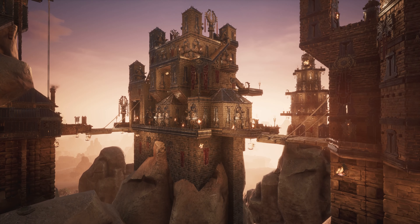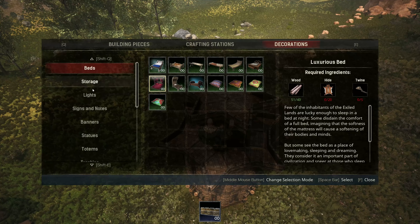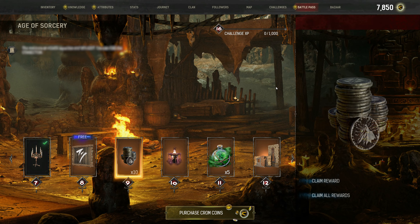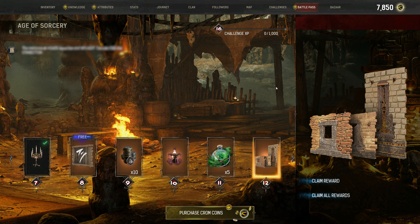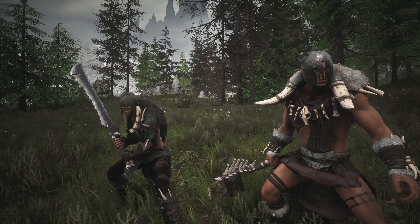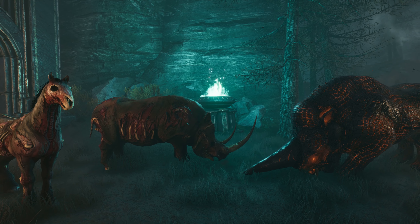Some building pieces are part of the Battle Pass and others are going to be in the shop. In the Battle Pass, we have sorcery-themed building pieces built to complement and supplement the existing base building sets. The main reason we're doing the Battle Pass is so that we can continue to release free features. I'm a strong believer that monetization should be more on the cosmetic side — changing the way you look, not changing the power of things. The Battle Pass will include new armors, weapons, and mounts all built around the sorcery theme.